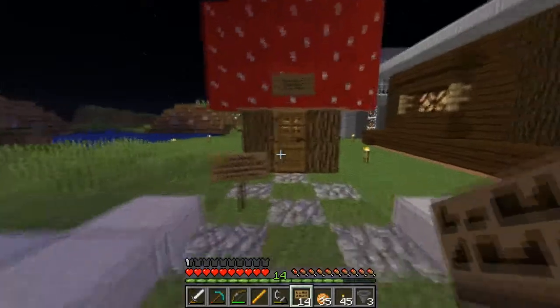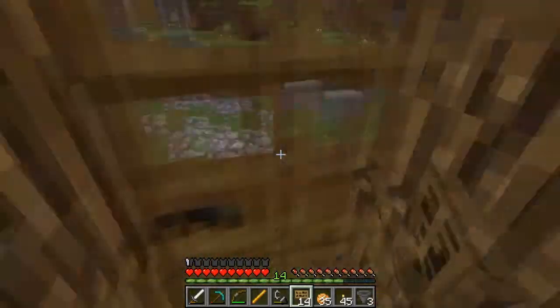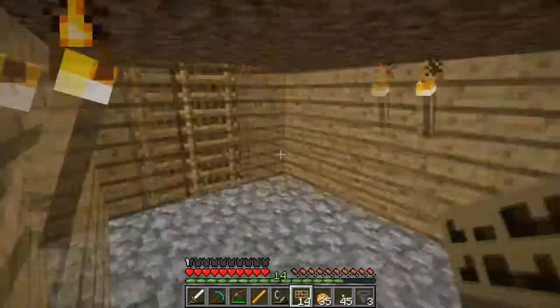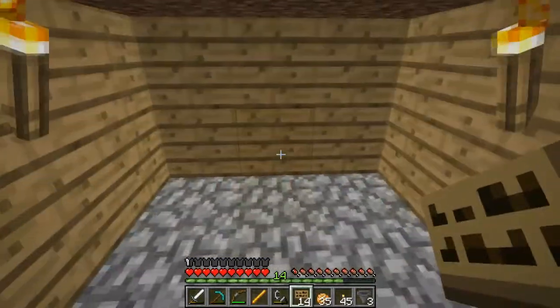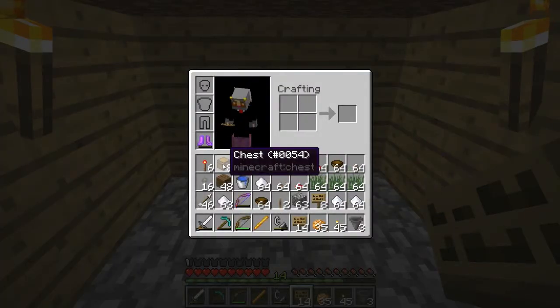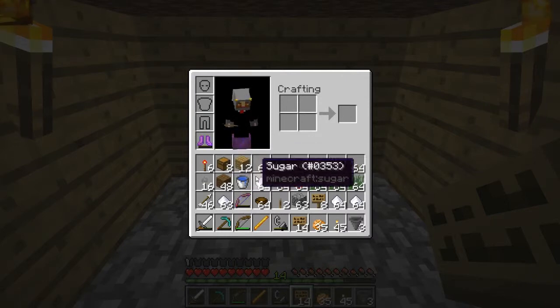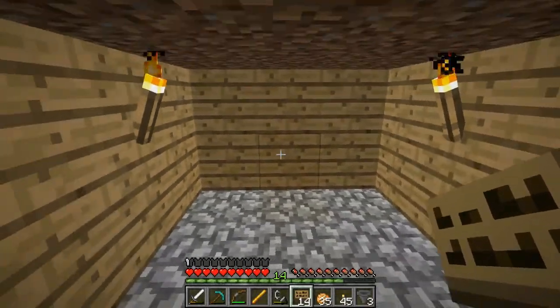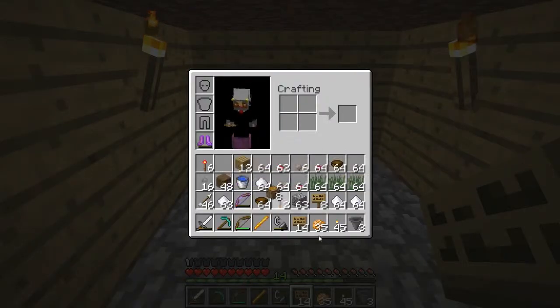Let's head down here. This is essentially what it is — a ladder down here and this is an ugly little miniature basement. I'm going to be perfectly honest with you guys: I'm building a drug front, a front for my drug operation.